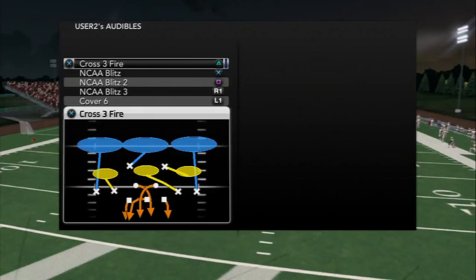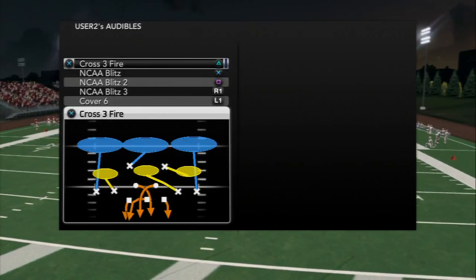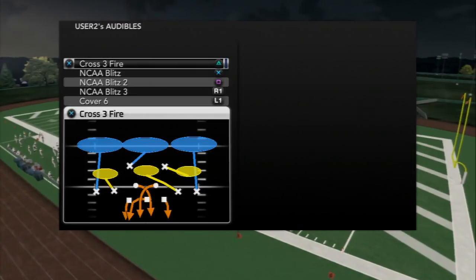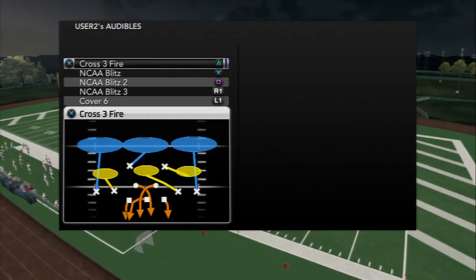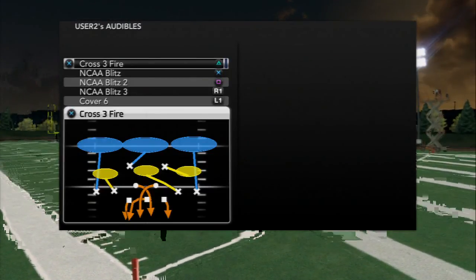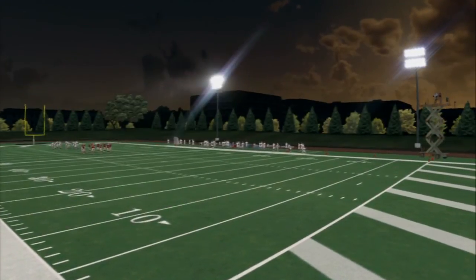Your X-factor play from this playbook is going to be the cross 3 fire. It's a phenomenal play on 3rd and short and 4th and short with the cross fire blitz. We'll show you how to use it and make you one of the best defensive players running the $326 — in my opinion one of the most underrated formations in the game. Everybody's talking about the 4-2-5 and 3-3-5, but nobody's talking about the greatness and easy-to-use ability of the $326.